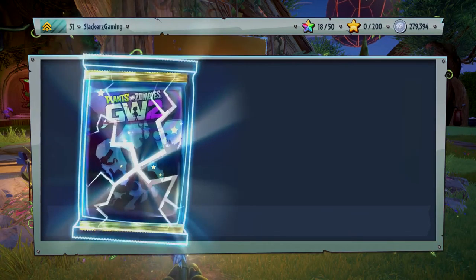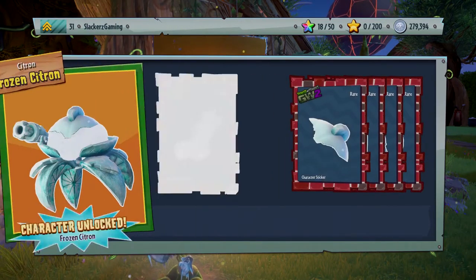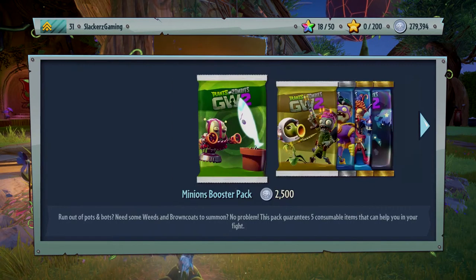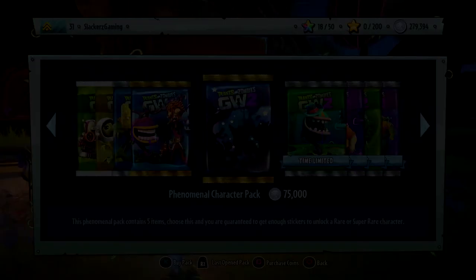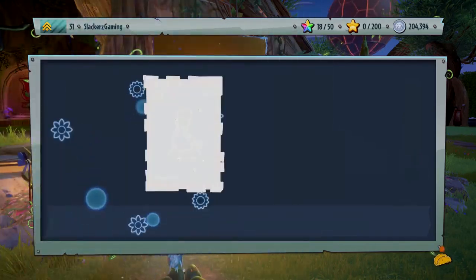More characters please! And we got the Ice Citron - let's go! Another rare character. Frozen Citron - look at his little icy mustache goatee thing. I do love the Citrons, like the design of the character - it looks very good.